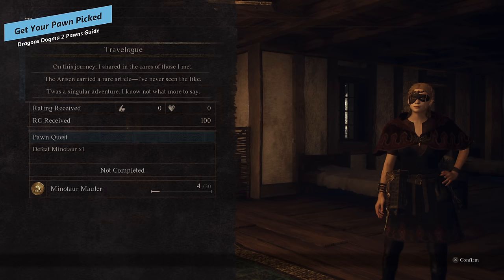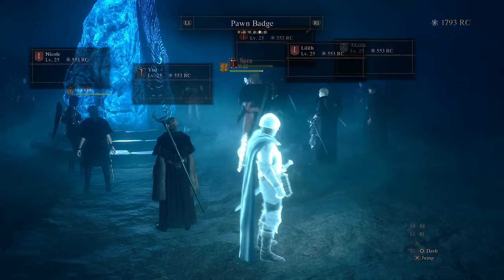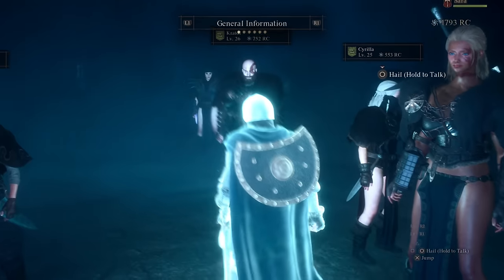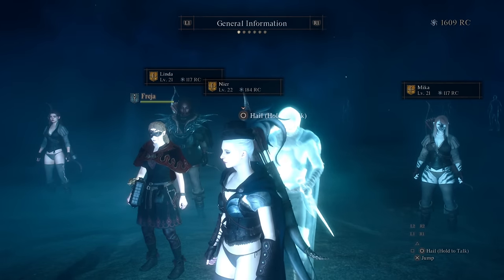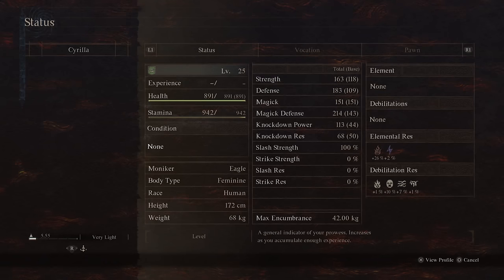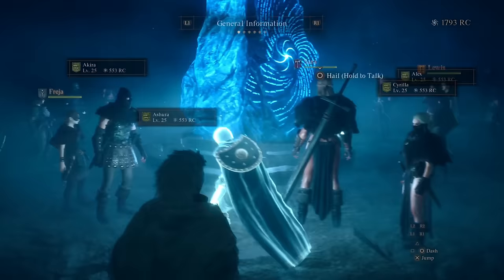Another detail: we've talked about you picking pawns, but what about people picking your pawn? There are a couple of things to think about here. First, is your pawn visually appealing? Maybe they're large and stand out in the rift, or they've got a unique name. You want to draw a potential Arisen's eyes to your pawn to have them investigate further — and if they do, make sure they've got good inclination, specialization, skills, and augments.